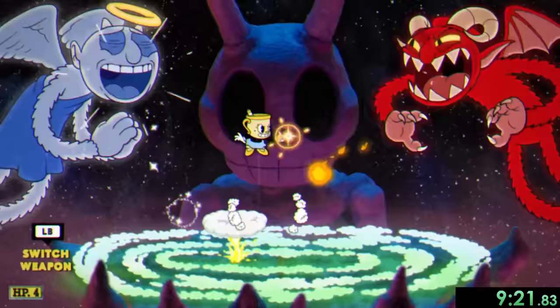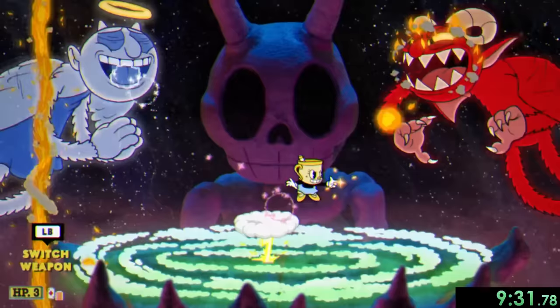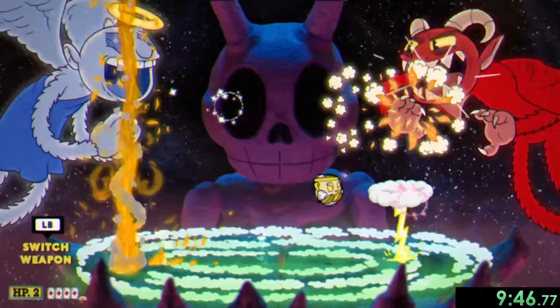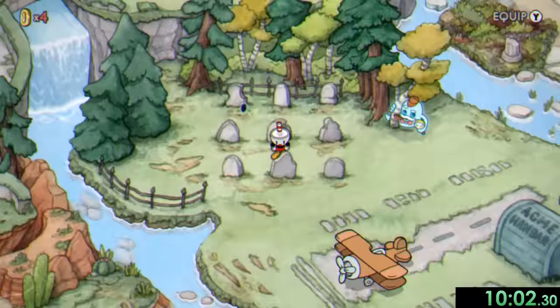In this fight we have two enemies and a pretty cool mechanic. Whoever we're currently looking at is the devil, which allows us to hit them with attacks, but they can also hit us. Meanwhile the enemy we aren't looking at is the angel, so we can't hit them but we also aren't affected by their stuff. I found the most reliable strategy is to stay near the middle and mainly focus on one of the two bosses to shoot charge shots with. It's a little tricky with so much going on, but it's really just about maintaining our cool and playing around all the projectiles. And finally that's our first real DLC boss done, which turns our broken relic into a cursed relic, but we'll get into what that means later in the run.